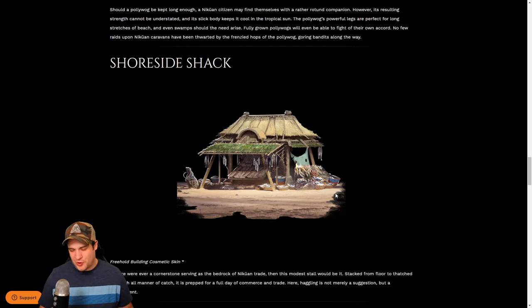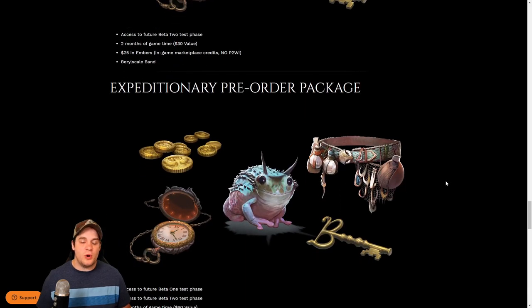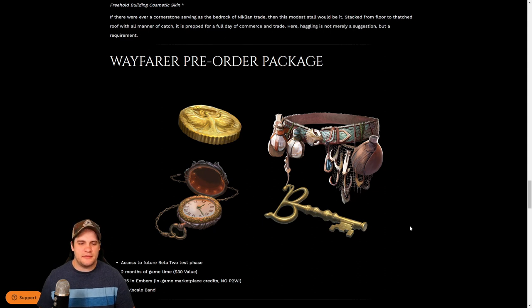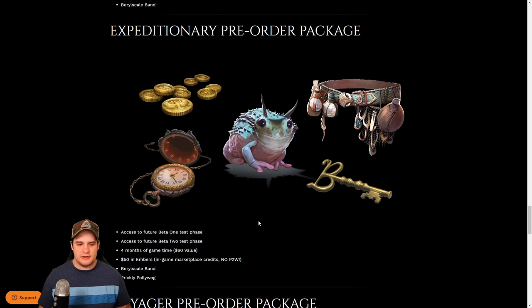But if you're like me, what you really care about is this beta key. They're going to start alpha 1 testing at the end of this year. This game doesn't come out for another two years and they're just barely starting alpha testing. The smallest pack gives you access to beta 2 testing. The next pack up gives you access to beta 1 testing and a little bit more game time. I'm not sure if this frog is a mount or just a little pet, but you also get that too.